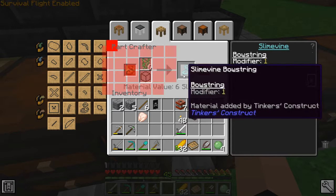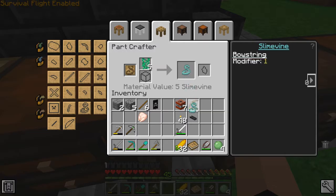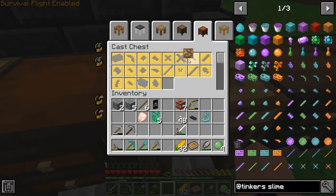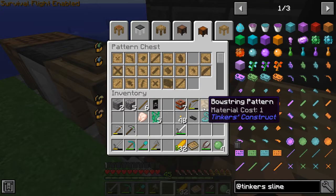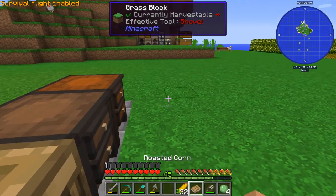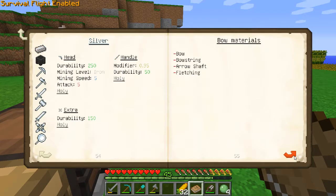Why did I want those slime vines? Well, we wanted to make a bow. Bow string — I think the vines will give you a bow string. Yeah, that'll give us a bow string.